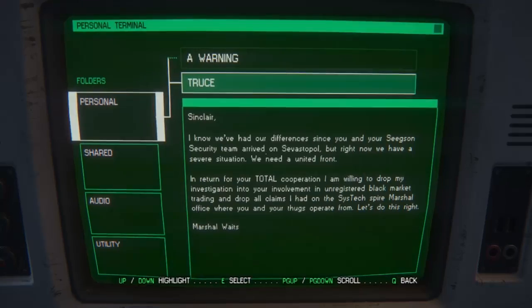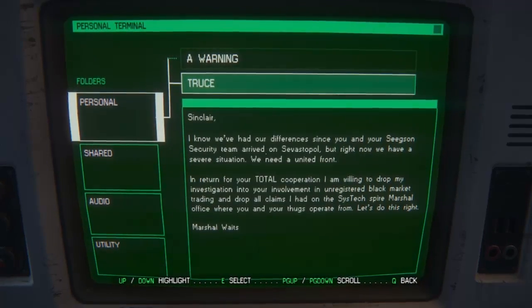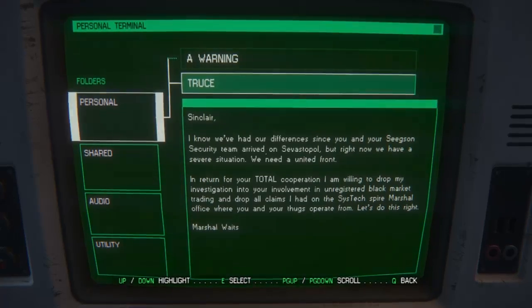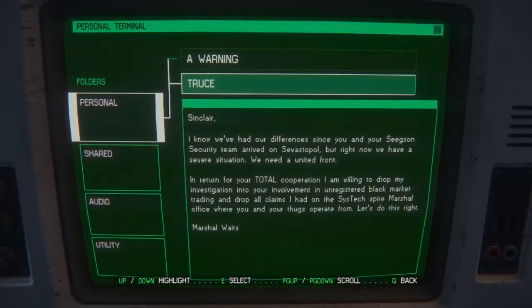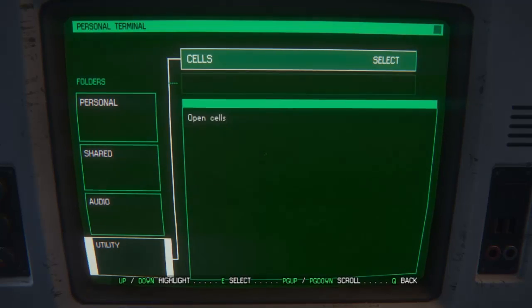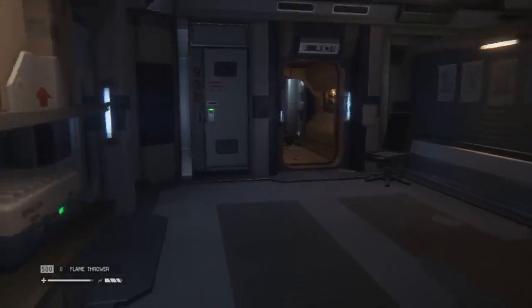'Sinclair, I know we've had our differences since you and Sig's team have arrived at Sevastopol. But right now we have a severe situation and we need a unified front. In return for your total cooperation, I'm willing to drop my investigation into your involvement in the black market trading and drop all claims I had on SysTech Spire, Martial Office. Let's do this right.' Cutting deals, hey? Did that work - did it open the sales? Well, we can come here later and find out.